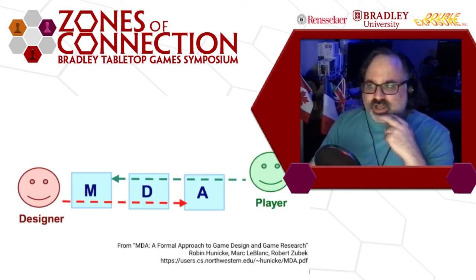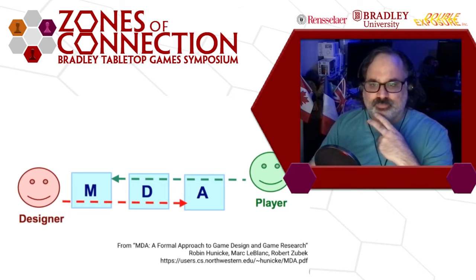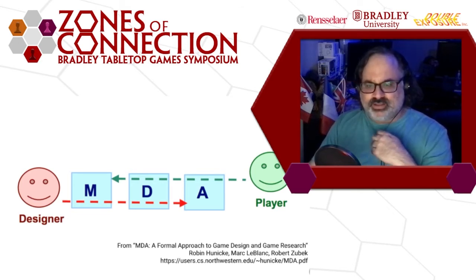I'm going to talk a little bit about MDA theory — the MDA framework. This was developed by Robin Hunicke, Mark LeBlanc, and Robert Zubek. It's a framework that talks about a game's mechanisms, dynamics, and aesthetics. What we colloquially refer to as 'theme' could also be story or narrative — those words are all tied together in a really complex way. Theme, story, and narrative are three different things that a lot of people use the word theme for.